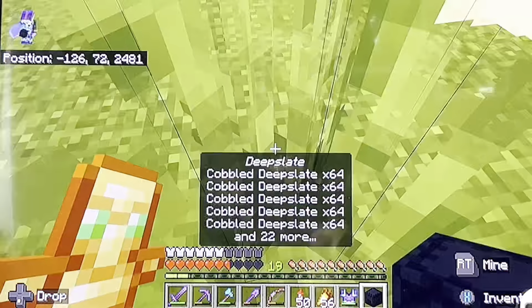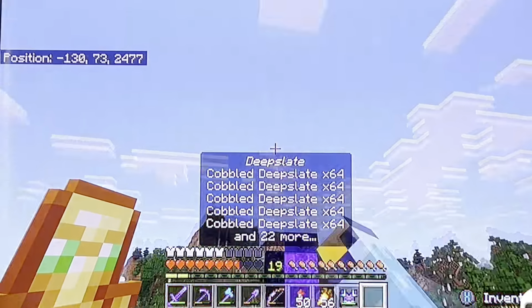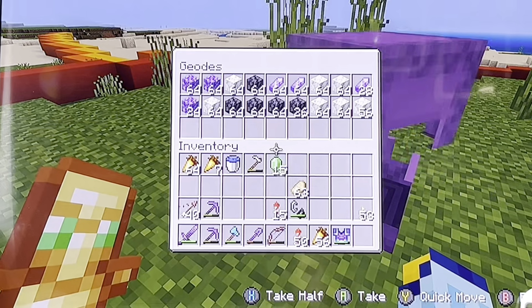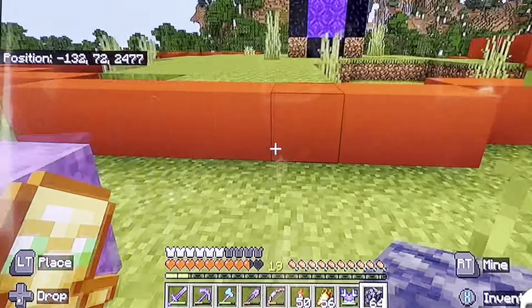What we want to build is basically, using these two shulker boxes, it's going to be a gradient that goes up really tall — a deep-slate base. I think it's about time that we get to it. I don't think I'm going to have enough basalt, which is not good. But let's get to it.